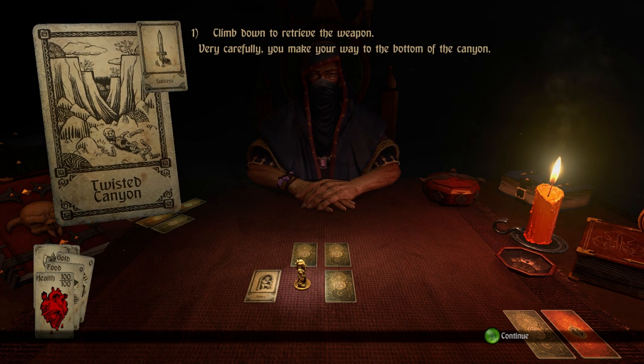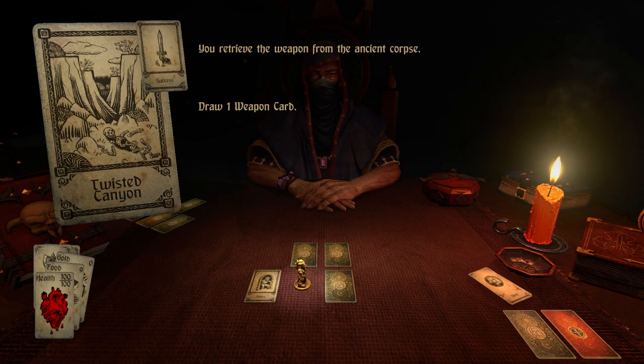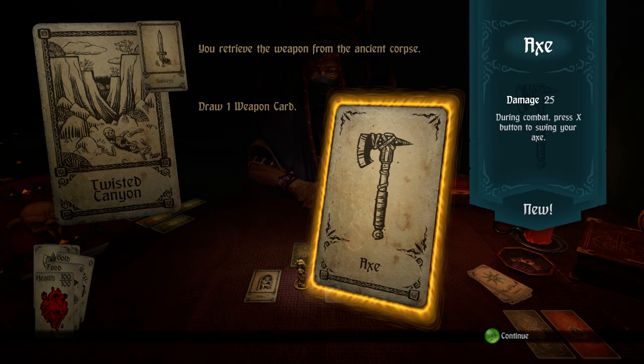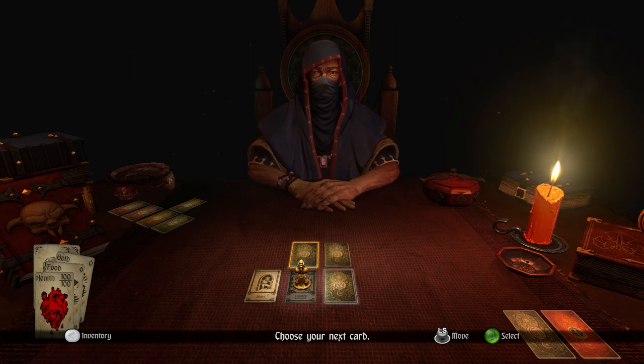Bingo! Very carefully you make your way to the bottom of the canyon. Draw a weapon card — let's see what we get. The axe does 25 damage compared to my current Rusty Axe, which does 20. Let's go ahead and equip that. A moment to savor. That will make you much more effective. We can move to any one of these adjacent face-down cards. Don't know what's beneath them since we haven't visited them yet. Let's just pick one and go.